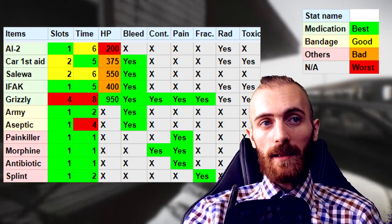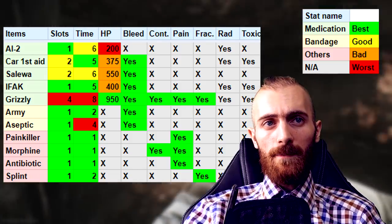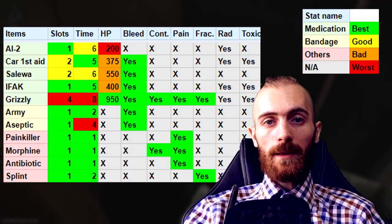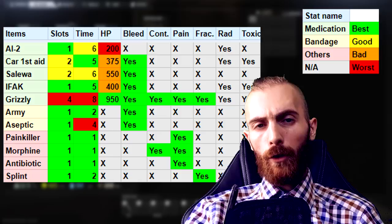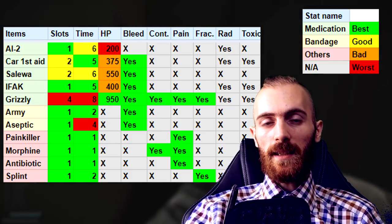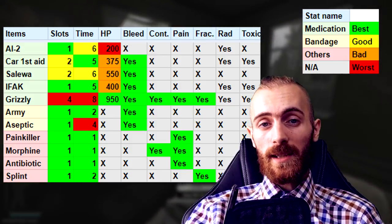Bandages are single-use only, and the same goes for other healing items like painkillers, morphine, antibiotic, and splint — you can only use them once. Painkiller removes pain and is very common. Morphine removes pain and contusion — contusion is in other words the tremor effect. Antibiotics also remove pain, and the splint recovers you from fracture. Looking at the full spreadsheet you can clearly see that some items are way better than others, but there is one more bracket missing: rarity.